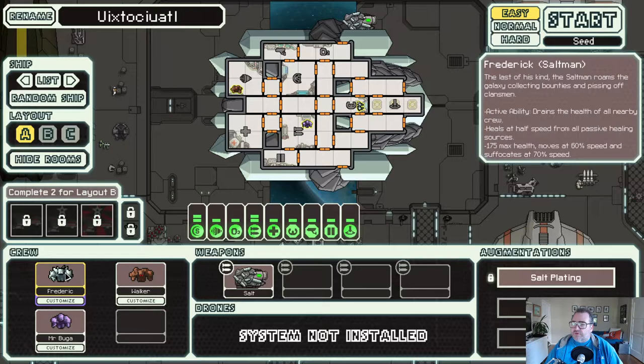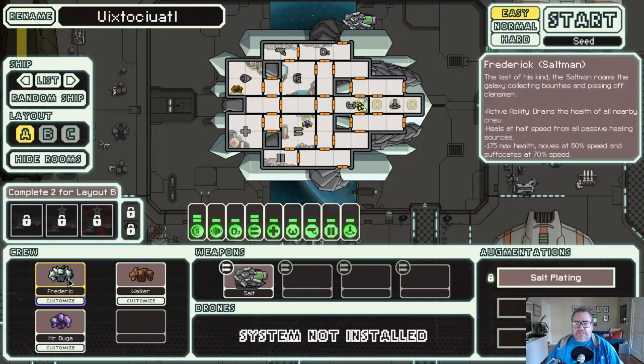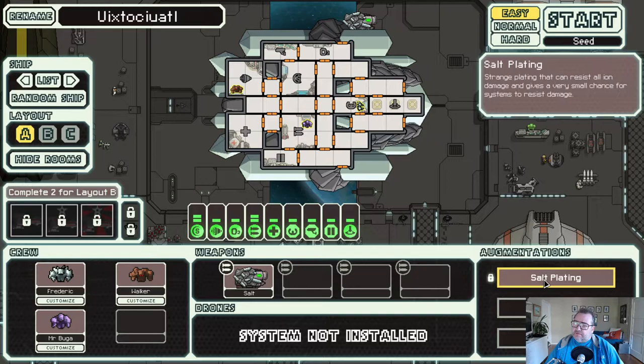Look at this name: Wix Tokiattle. I feel like there's an easter egg in there. Maybe it's some zoological term, or is it backwards? Bizarre name, it's awesome. We've got Frederick the Salt Man - wait, is that a race? There's only one: the last of his kind. The Salt Man roams the galaxy collecting bounties. Active ability drains the health of all nearby crew and heals at half speed from passive healing sources. Someone got pissed off that I didn't use the crew abilities in the last one, but I had no need for it.